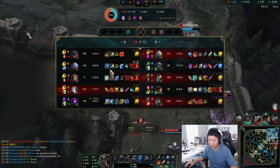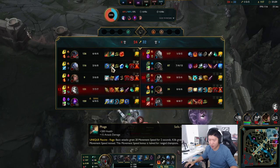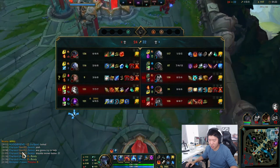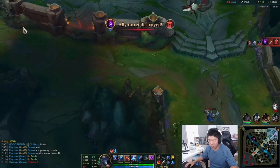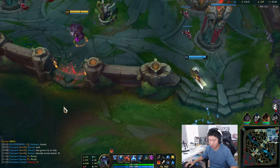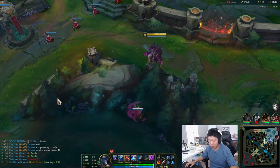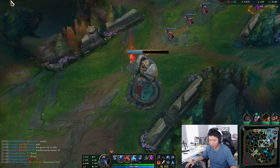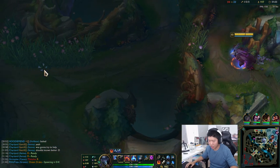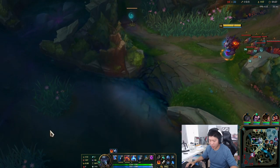The other Volibear on the enemy team is building full tank — probably going to get Warmog's or Black Cleaver. They're going to take the bottom jungle — blue is probably gone. I'm just going to go top and clear that wave, then take the scuttle crab. Volibear in the jungle could definitely be good because of the point-click stun.